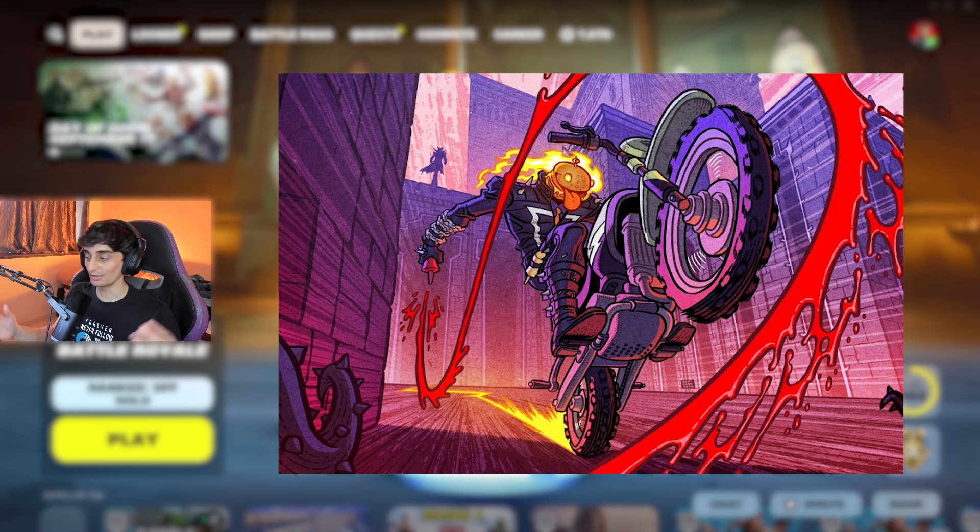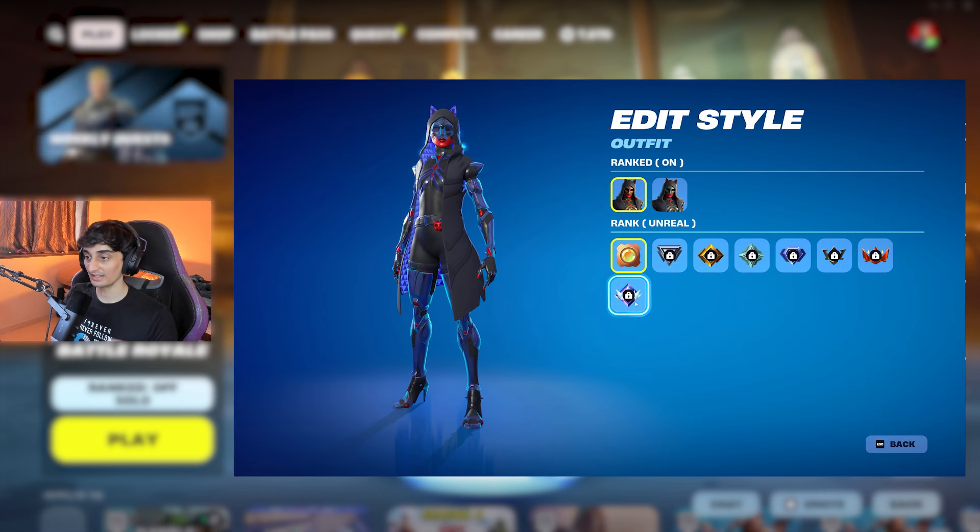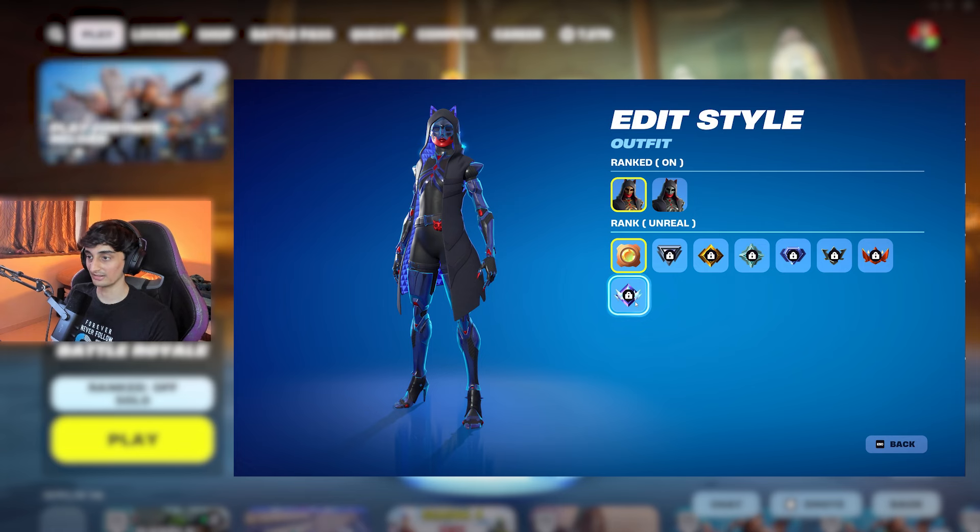There's a mashup skin coming soon. This is the Ghost Rider and the Dirt Burger mashup — honestly, pretty cool. We're also getting a new rank skin. This is what it looks like, and you can change how the skin looks based on your rank.